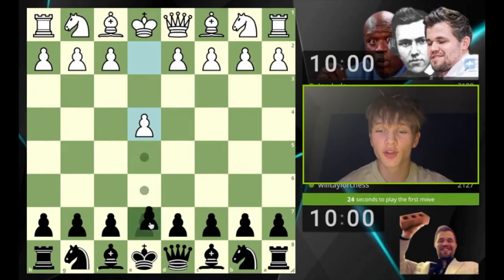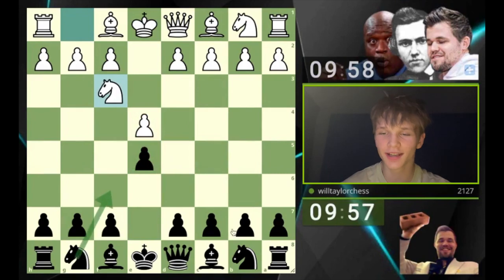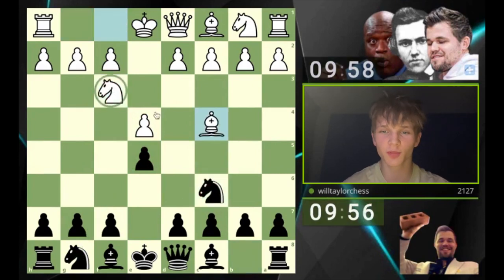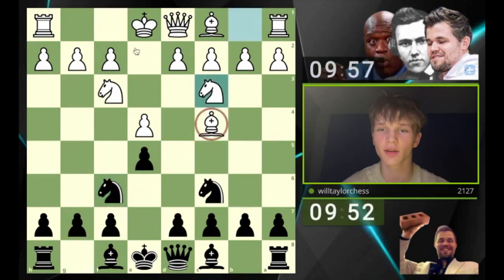Hello, welcome back to another game of chess. Today playing e5 against e4, switching out from my usual Aliéchin's defence. We'll go knight c6 in response to knight f3 and I'll play the two knights defence against the Italian.